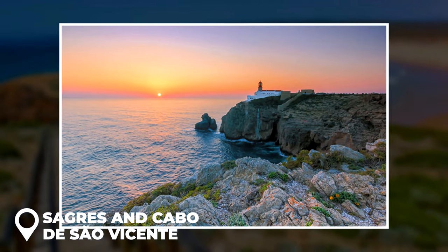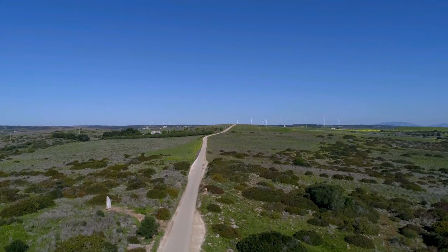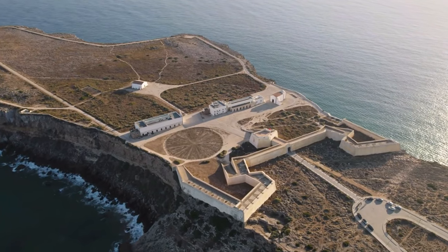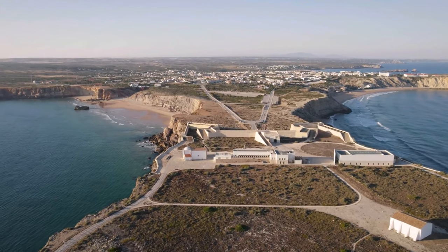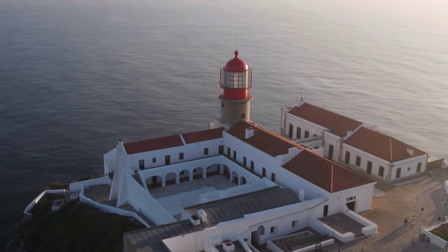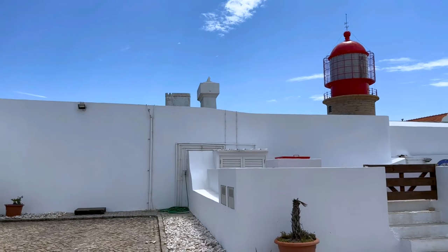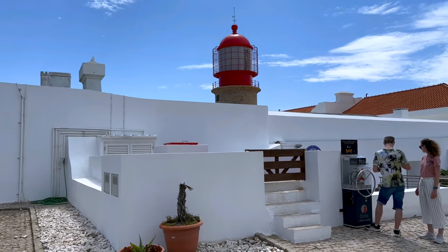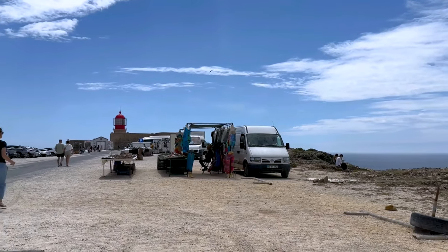Drive south to Sagres from Pontal de Carrapateira. This popular surf town is famous for its long sandy beaches and the 17th-century Sagres Fortress, used to defend it from raiders from North Africa. While in Sagres, be sure to visit Cabo de São Vicente, also known as the Cape of St. Vincent. This stark, windswept headland is the most southwestern point of continental Europe and was commonly believed to be the end of the world up until the 13th century.